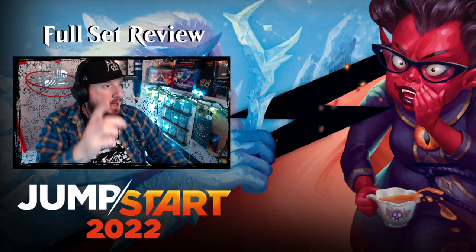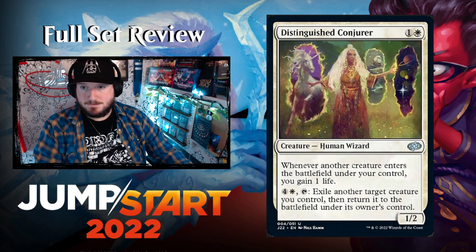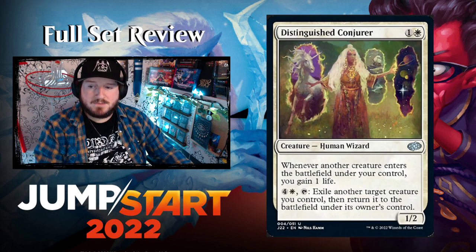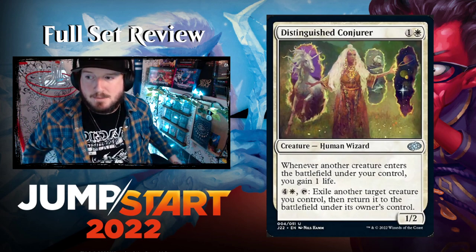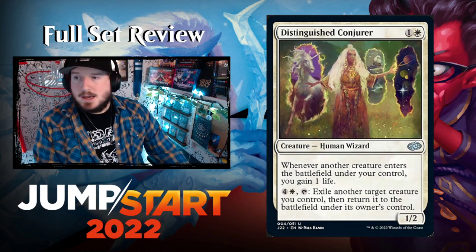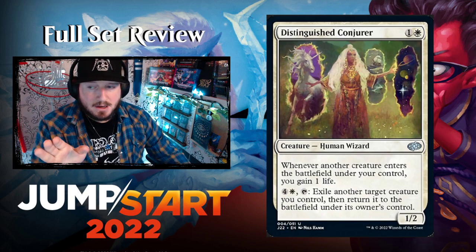Our first card is Distinguished Conjurer — one and a white for a 1/2 Human Wizard. Whenever another creature enters the battlefield under your control, gain a life. For four and a white, tap it to exile another target creature you control, then return it to the battlefield. There's obviously a blink theme in Jumpstart 2022 — people are excited about that. Blink is really fun to play; people who play a lot of cube and original Jumpstart love blink.